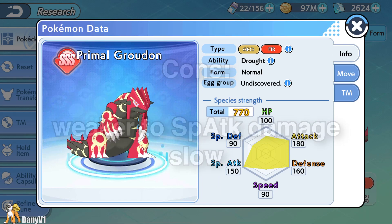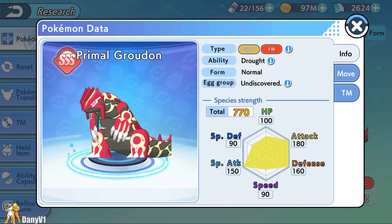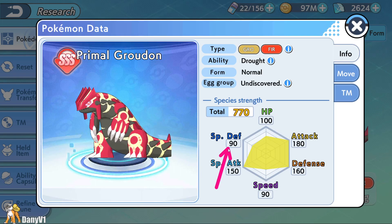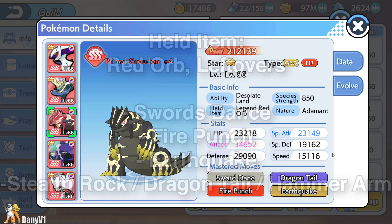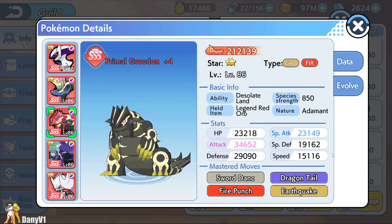The cons: look at its special defense — poor boy. As we already said, he is slow and he will also take a nice chunk of damage because of his special defense being so low. For moveset, you should at least use Swords Dance, Fire Punch, and Earthquake. And the last one is a flex slot — you can run Stealth Rock, Dragon Tail, or even Hammer Arm.